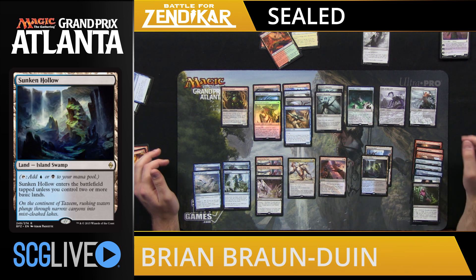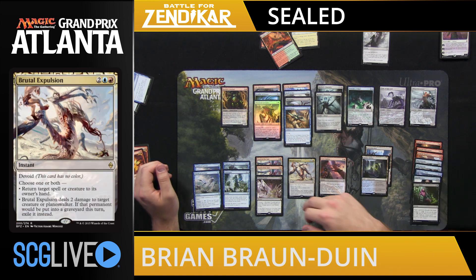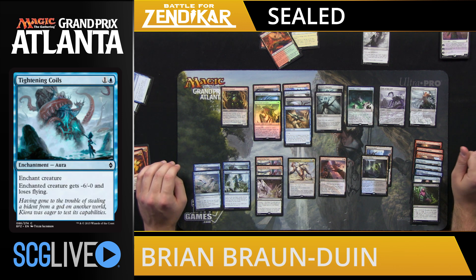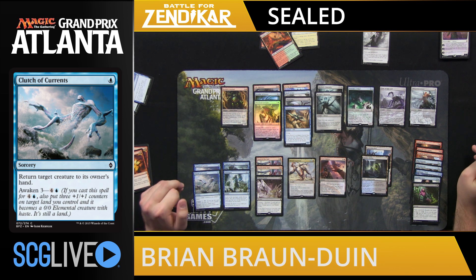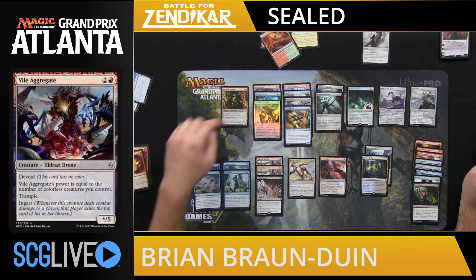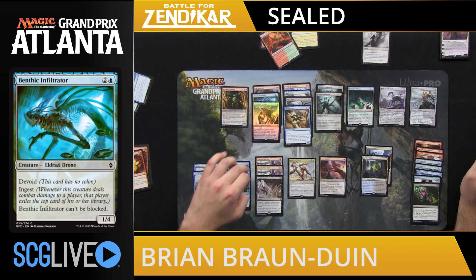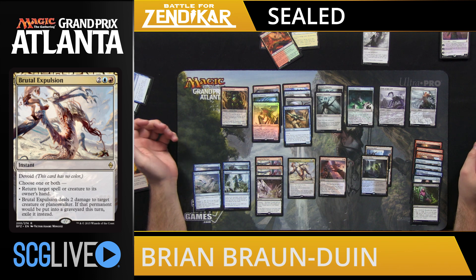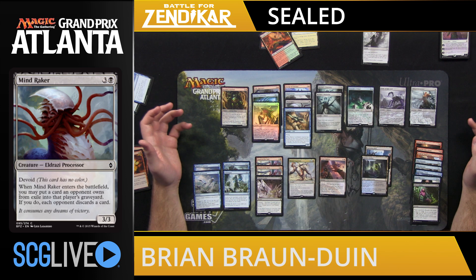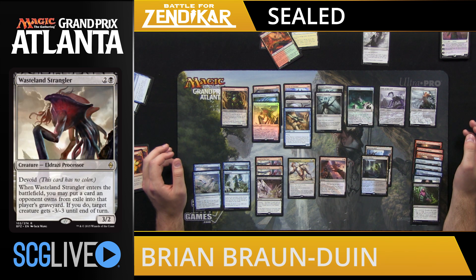We also have a Sunken Hollow, which is going to help us cast some of these spells. As for the deck itself, it looks pretty powerful. We have premium removal in Brutal Expulsion and Touch of the Void, along with Tightening Coils for big things. We have two Clutch of Currents, which are going to provide a big tempo boost. Awaken spells are actually going to produce a colorless creature, which pumps our Vile Aggregate. We have a number of ways to exile cards — Benthic Infiltrator, Vile Aggregate, Touch of the Void, and Brutal Expulsion — which turn on Ulamog's Reclaimer, Mind Raker, and Wasteland Strangler as ways to make use of the exiled cards. So there's a lot of synergy here and a lot of powerful top end.